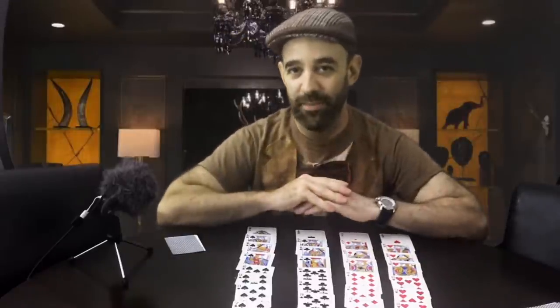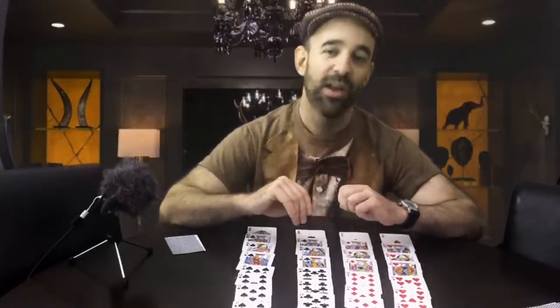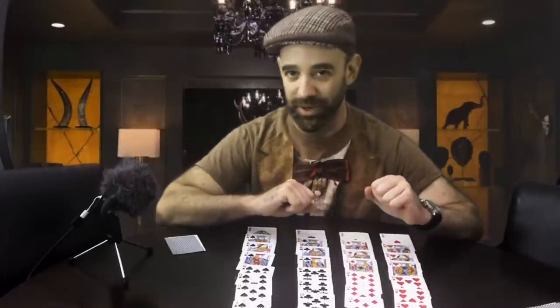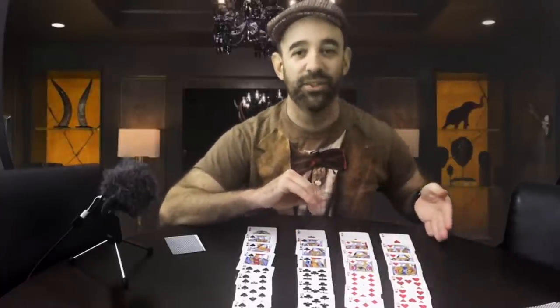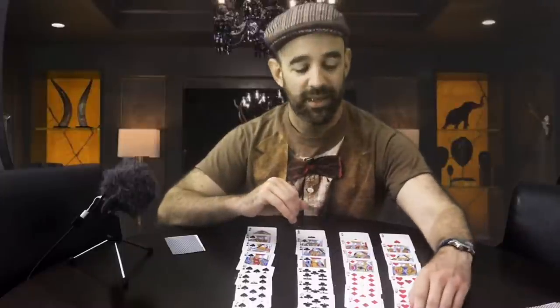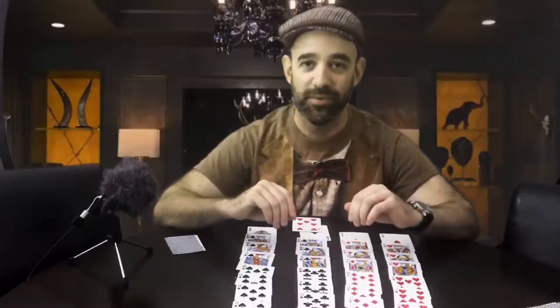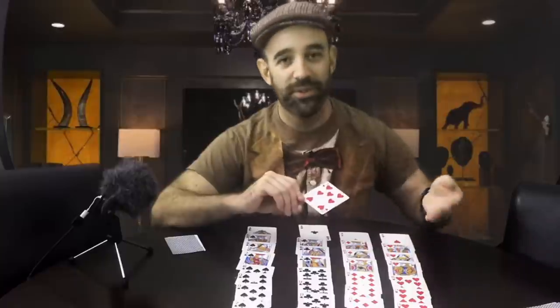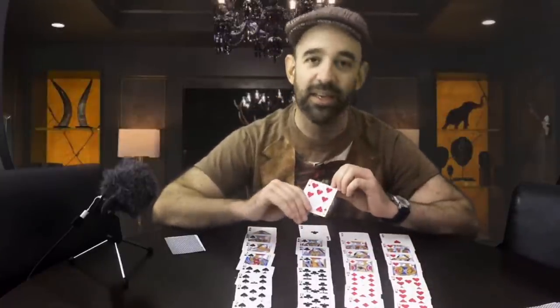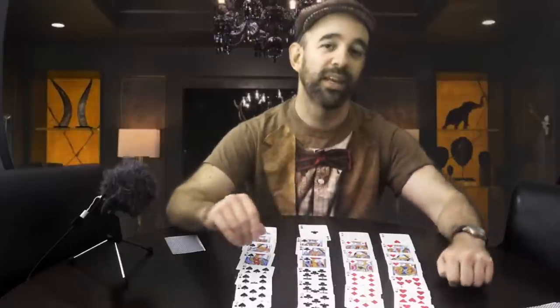The exception to this rule — and what makes this game Euchre — are the trumps. At the start of each hand there's a voting process where players decide which suit will be trumps. Once trumps are decided, that suit beats any other card on the table. For instance, a seven of hearts would beat an ace of clubs if hearts are trumps, even though seven is a lower number. Highest card wins, but trump cards beat all other cards; if multiple trumps are played, the highest trump wins the trick.